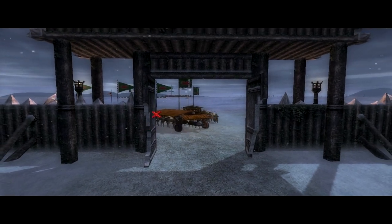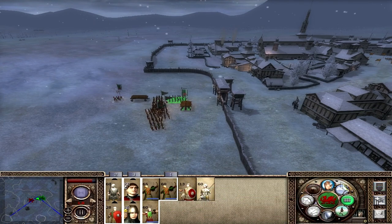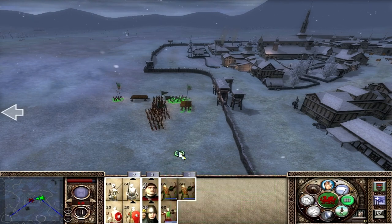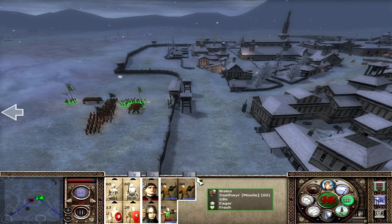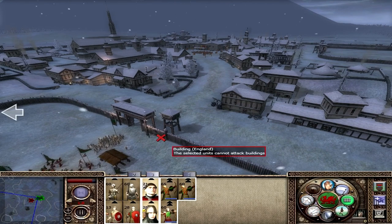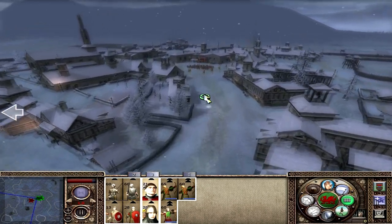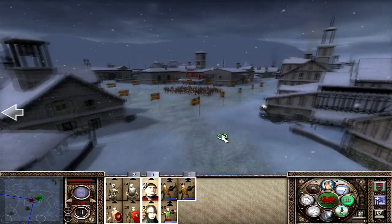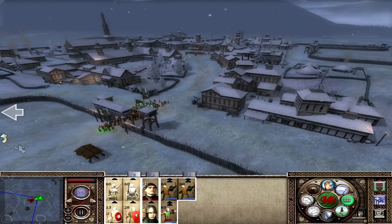I want to get some good traits for my generals — that's the aim. I'm going to group up these four units and send them into the gatehouse. The bowmen can start attacking the units there. This is very good — we're outnumbering them with good troop composition. We're going to take the gatehouse. I'm hoping to do this without losing too many men because I need my infantry against the peasant army next.